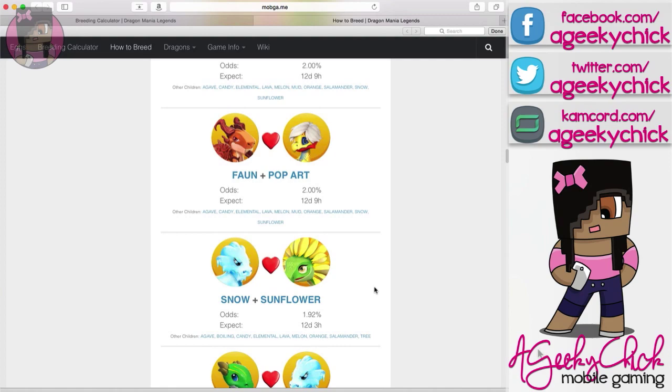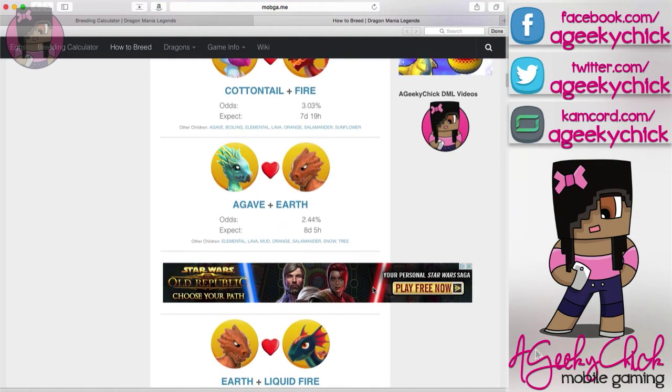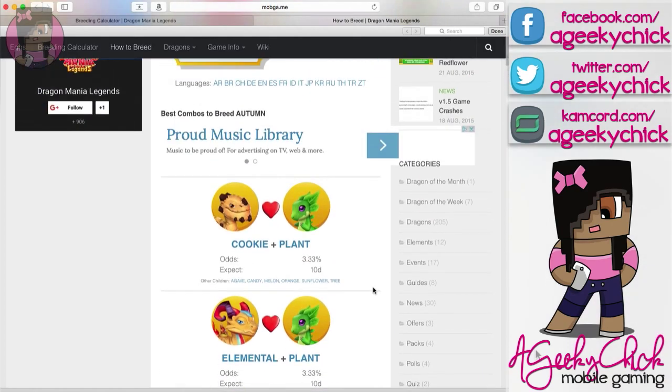Once you start getting onto these combinations, your chances go down and you get all kinds of crazy breed times, but if those are your only options, go ahead — you've got to use what you've got to use.